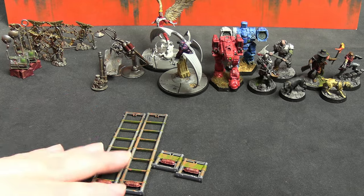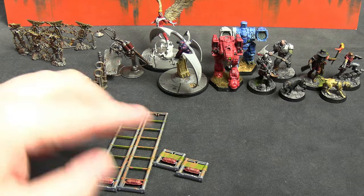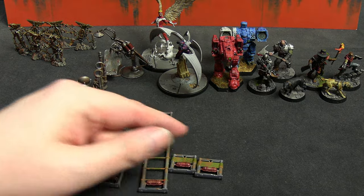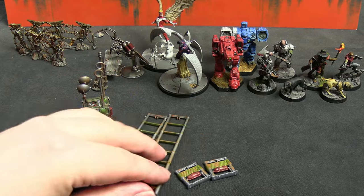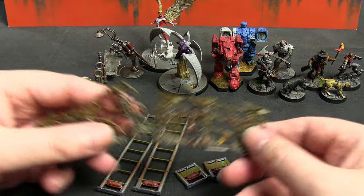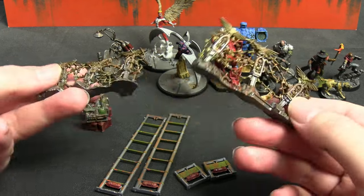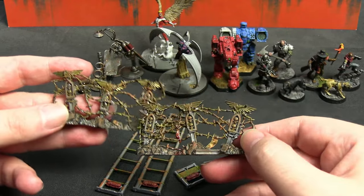So let's start with the Kill Team stuff from the Hive Storm box. These are visual representations of some of the universal equipment that any Kill Team can take. These are the ladders — you can claim them as part of your movement — so these are undeployed ladders to remind yourself of having them, and then these are the ones you can actually use as a visual representation on the battlefield. There's also these, I think they're just classed as generic barbed wire.